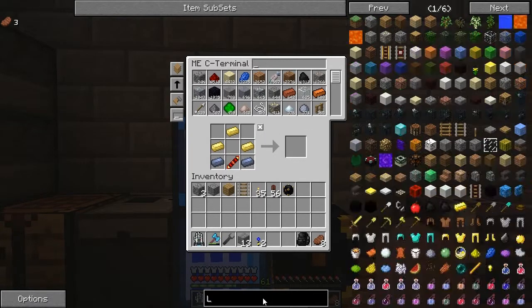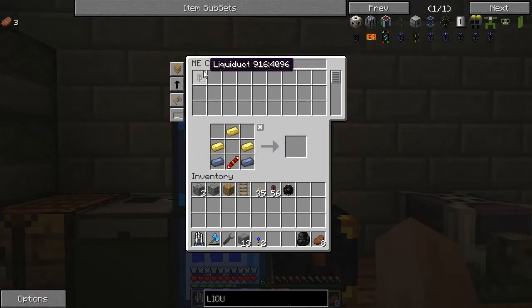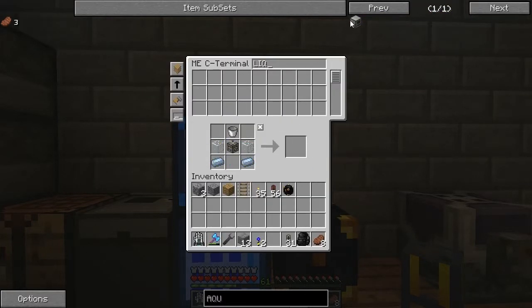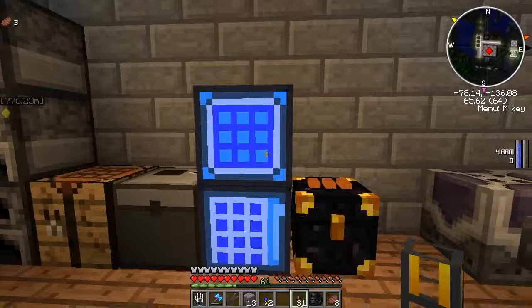So we're going to need some liquid ducts. Have I got any? Yep. We're going to need an aqueous accumulator. What am I missing? A pneumatic something or other. So that's to provide water to everything that I'm going to need water for. I'm going to need some redstone cables. I'm going to need an energy tesseract actually, because I'm going to need to transmit power.